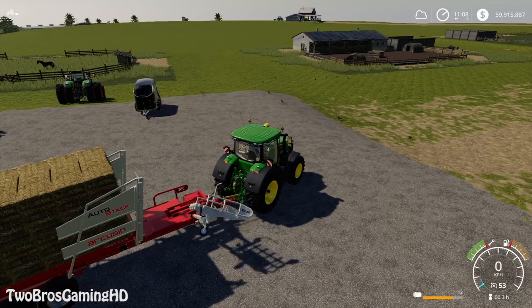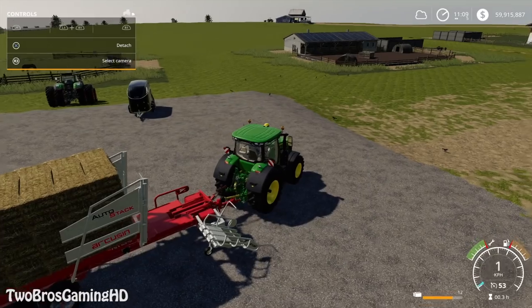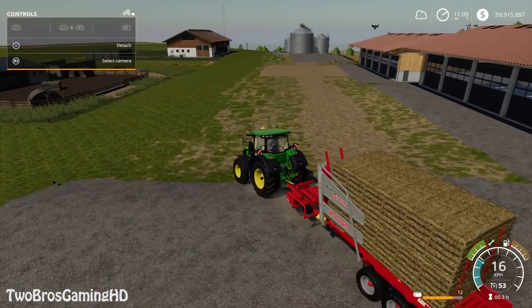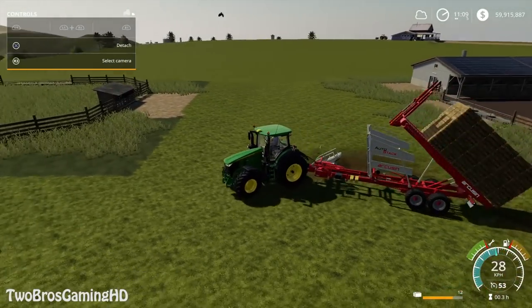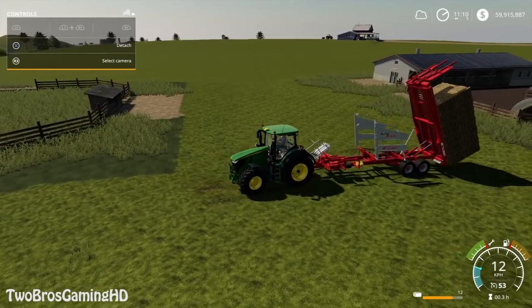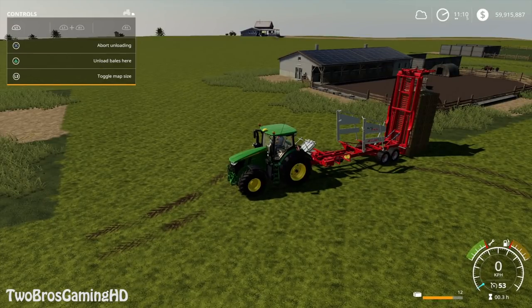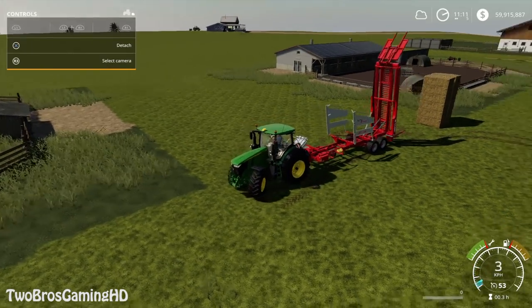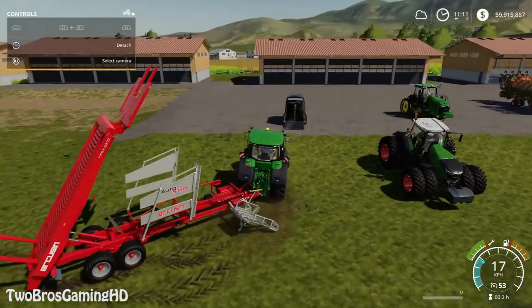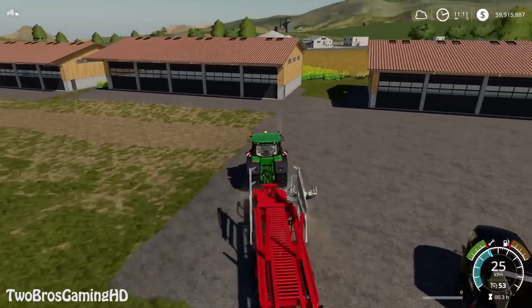Basically I'm going to place the auto stacker right here because I need to have some of the strollers for my animals. So we're going to go ahead and do that — we're going to unload the bales. We're basically just going to unload them right here, and then we'll park the tractor again. I'm just going to take the help window off because we don't need that, it just annoys us. And we're kind of working.